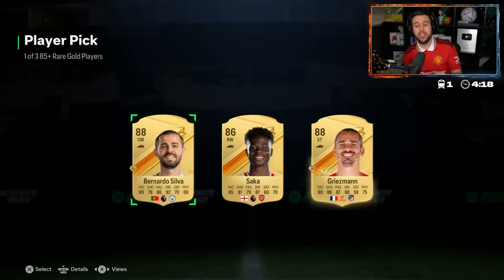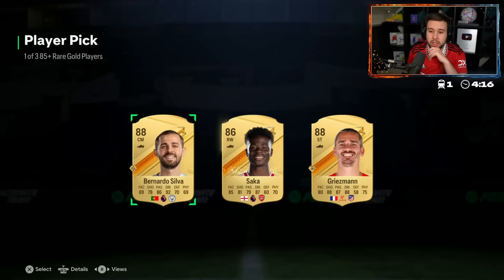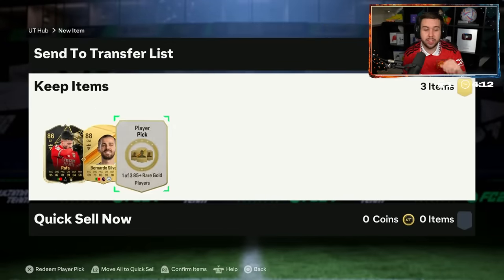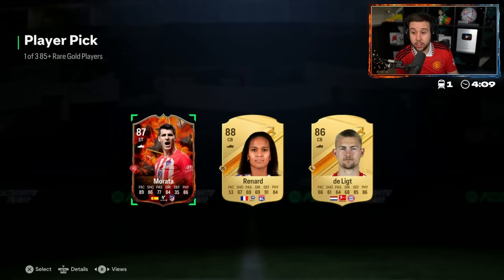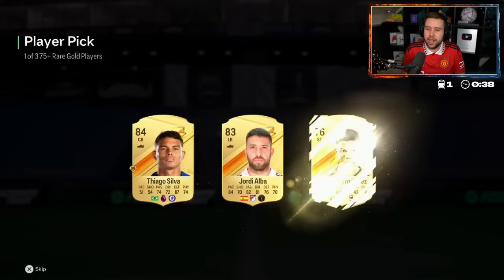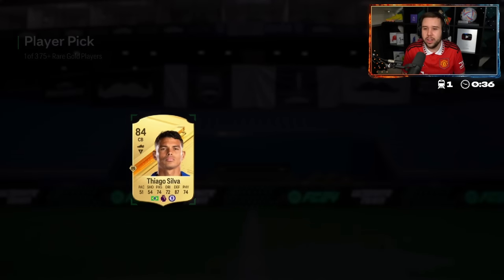Bernardo and Griezmann. To be honest, Bernardo Silva will probably pop up again, so I'd go for Griezmann — he's less common. He goes for Bernardo. Does he pop up again? He doesn't — Reynard pops up again. Is that a little flex? He ended up hitting rank one — fair play, congratulations.